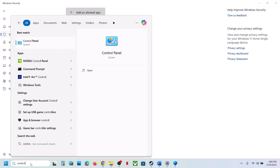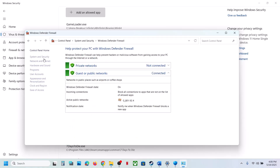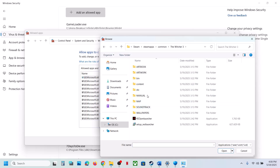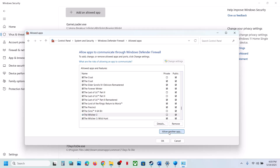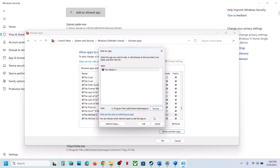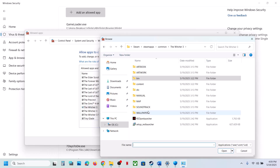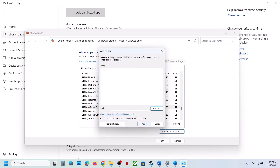Also allow the game through Windows Defender Firewall. Type Control Panel in the Windows search box, go to System and Security, Windows Defender Firewall, and click Allow an app or feature through Windows Defender Firewall. Click Change Settings, then Allow Another App, click Browse, go to the game installation folder, open bin, open x64, select the exe file, click Open, and click Add. Do the same for the DX12 exe. Once added, launch the game and check.